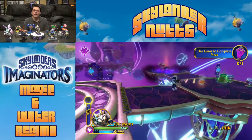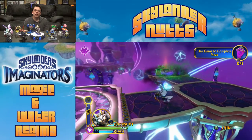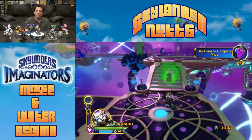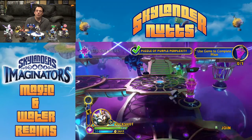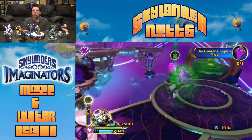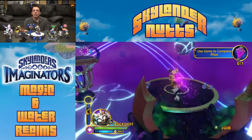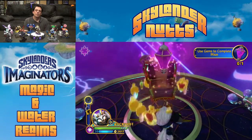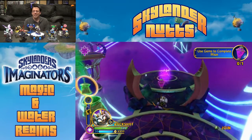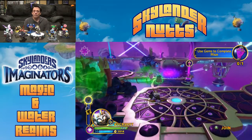Here's our second chest — this one's behind a purple wall, so we're going to have to come back with purple eventually. But now we have a green potion that maybe we can go back and get that first chest with, at least before we take it to where it's supposed to go. I'm pretty sure my boys didn't get any of the treasures on this level — maybe one if they were lucky — because they don't like backtracking. They don't think to go back to where they've been to try to get through another door.